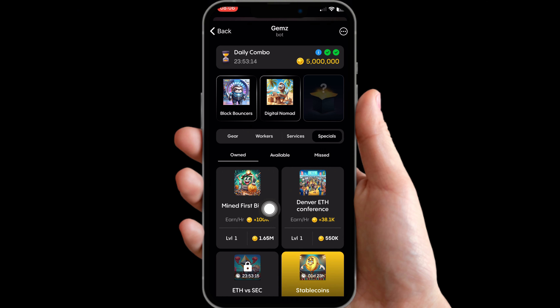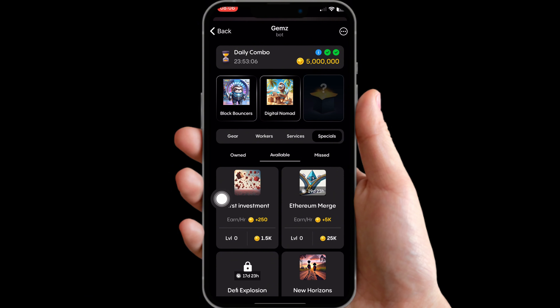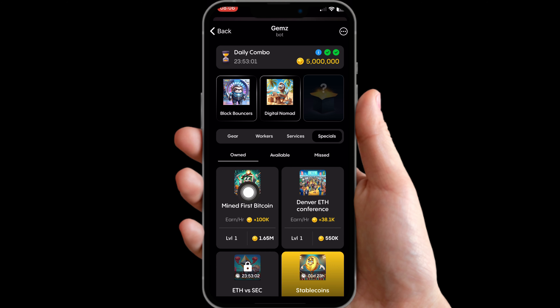The last card is going to be under Specials. Click on Specials and look for the card that says Mined First Bitcoin — this is the first bitcoin that was mined. If you can't find it, click on Available and try to purchase that card.